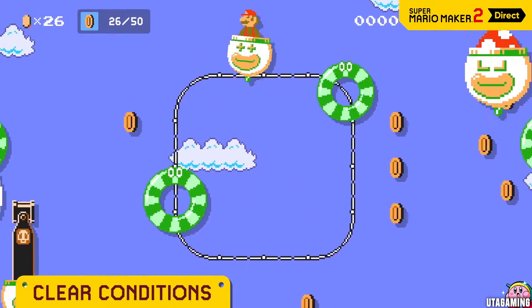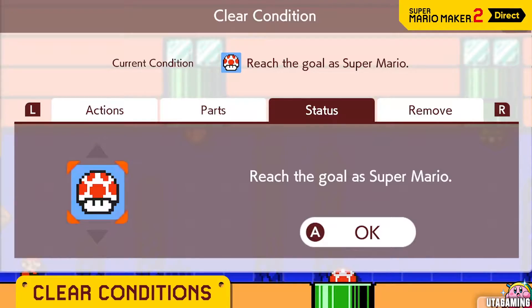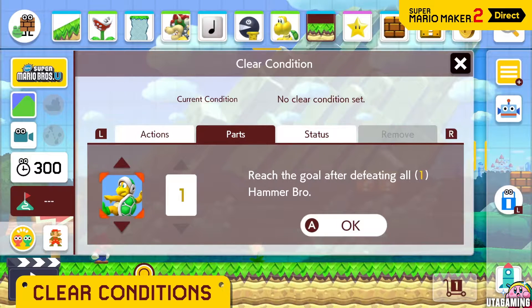Collect 50 coins. Defeat all the dry bones. Reach the goal as Super Mario. You can set clear conditions, and there are a wide range to choose from.